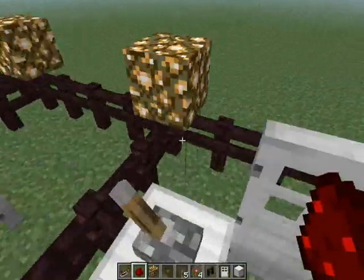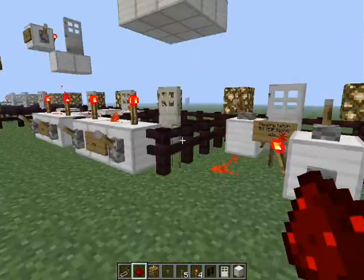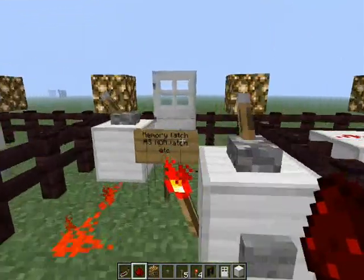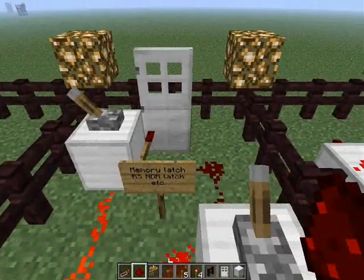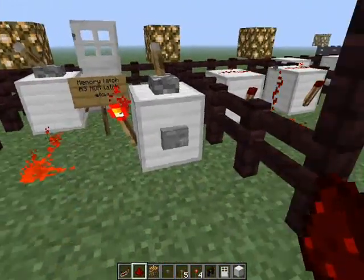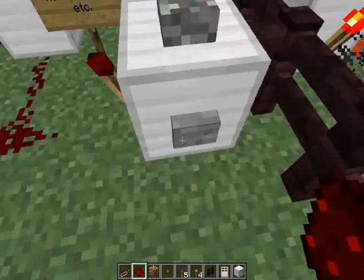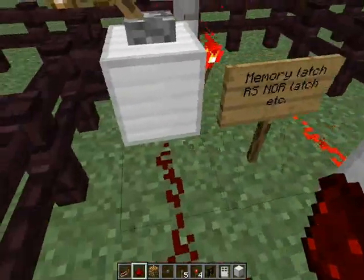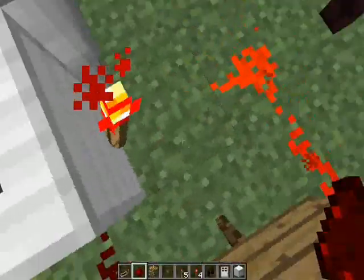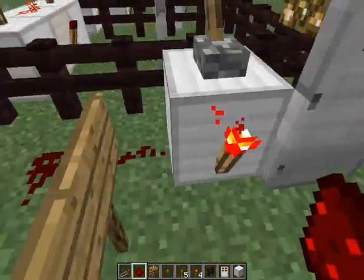Over here we have one of the main things if you're looking to create a huge redstone build, or like a redstone piston TV — this is one of the biggest things you'll need to know: a memory latch. Basically if you click this switch, it goes through that one tick that the button makes, turns this redstone torch off, which makes this power line go off, which makes this torch go on, and it's basically stuck like that until you go over here.